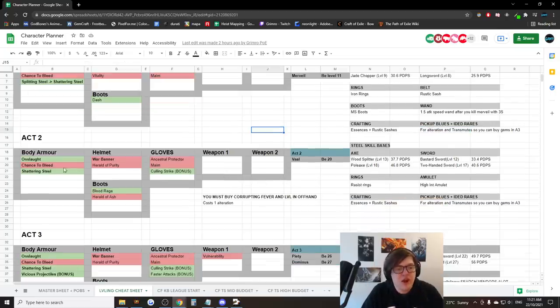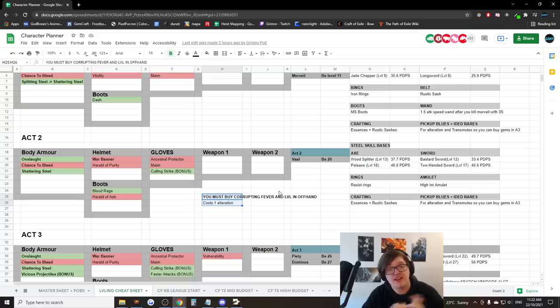In Act 2 you'll pick up all the requisite gems — the heralds — as well as trying to get a three-link on the Ancestral Protector. Anything listed as bonus you don't need, but it'll increase your clear speed. Keep upgrading your weapons, start filling out your resists with resist rings, and keep picking up items to sell to the vendor. Also in Act 2, buy Corrupting Fever and put it in that wand on your off-hand to start leveling it up.